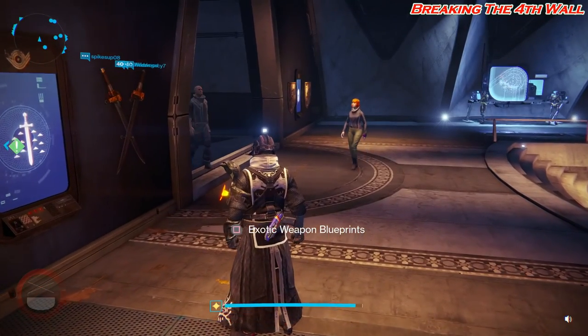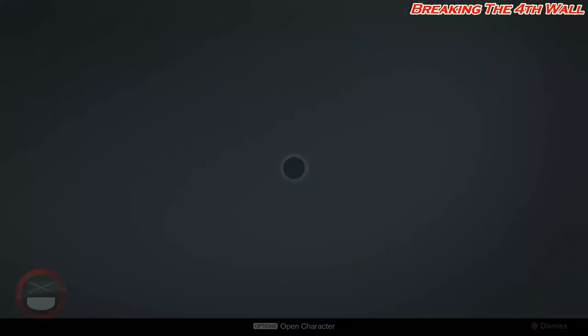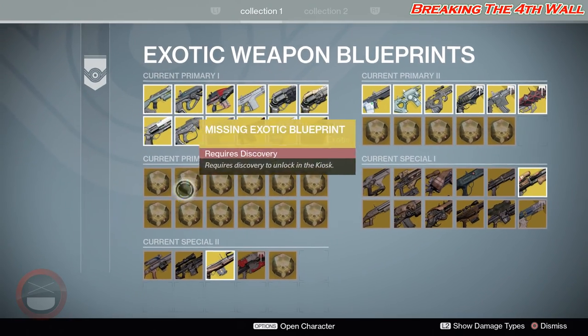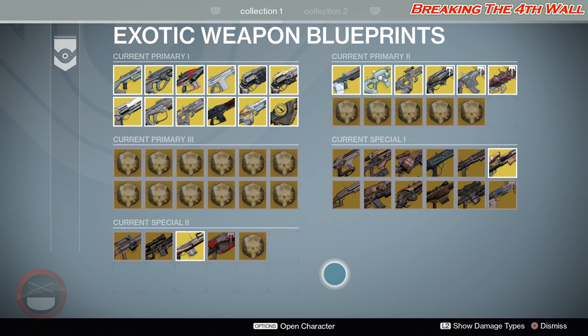As for Exotics, there is no new Exotic Armor, but there are new Exotic Weapons — and as you can see they are not filled out yet. There are a lot of new exotic weapons to get, and most likely the majority of them are all of the Raid Adept Weapons — the four primaries with elemental damage.